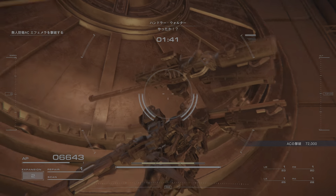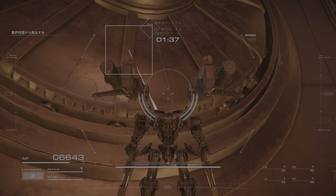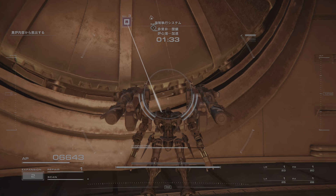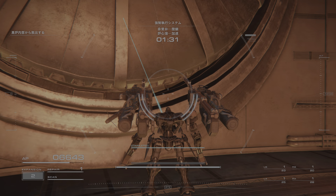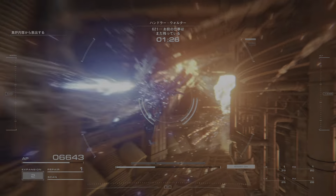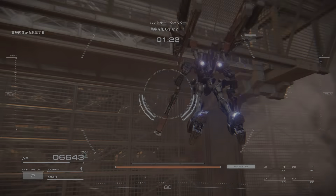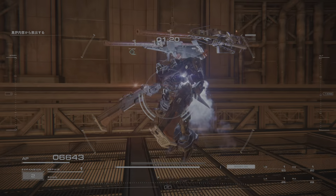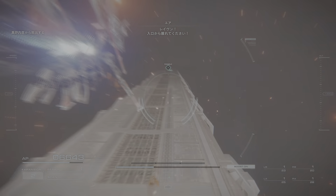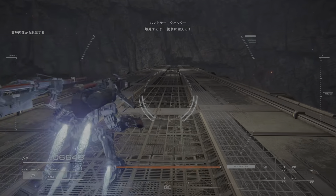Did you get it? Raven, release the partitions. We've got a job to do, 6-2-1. Don't fail me now. Raven, you have to get clear. It's gonna blow. Brace for impact.